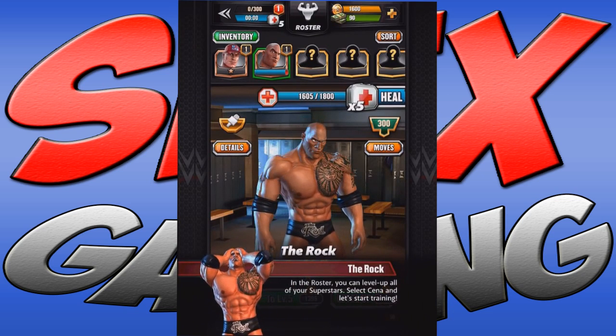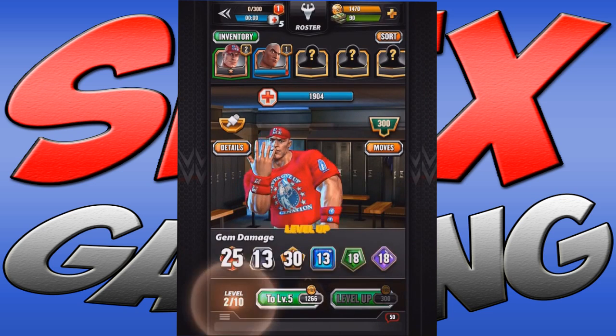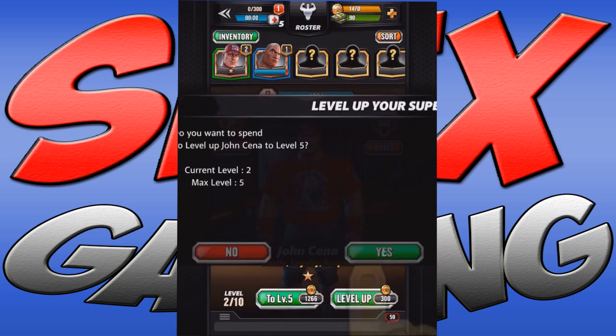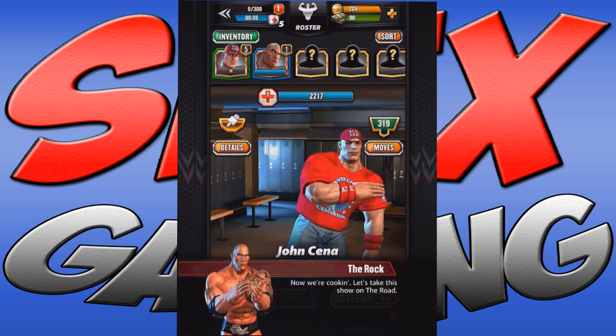But what you start with is just The Rock. You unlock little bonus packs, some of which contain new characters — the first I got was Reigns, and I believe they unlock in an intentional order. Interestingly, some of the unlockables are NXT versions of guys like Rollins and Reigns, and they actually have different movesets.